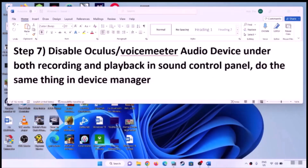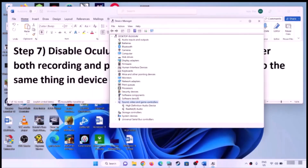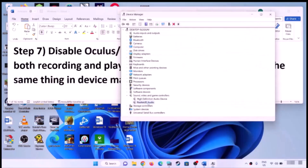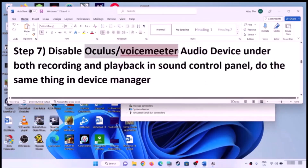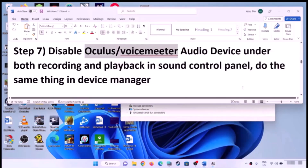Do the same in Device Manager. Right-click the Start menu and click Device Manager, then expand Sound, Video and Game Controllers. If you find Oculus, Voicemeeter, or any other audio device you are not using, right-click and click Disable Device. Make sure the speaker or headphone you are using remains enabled.